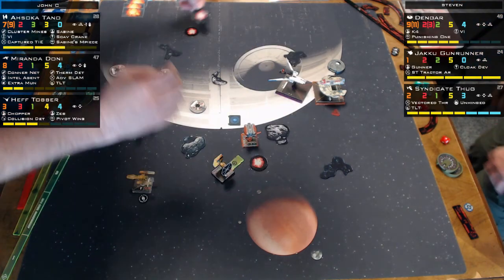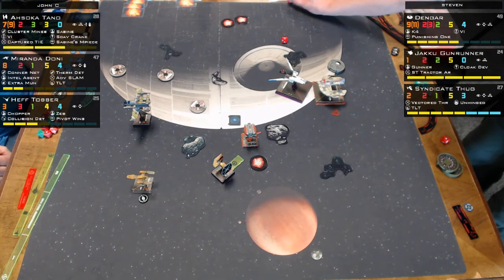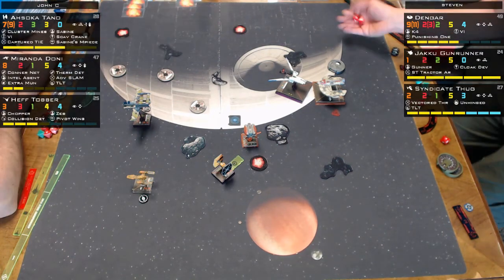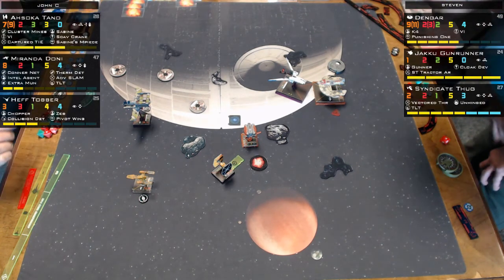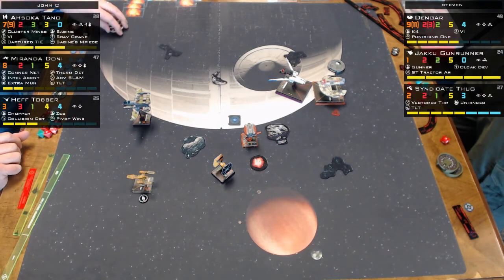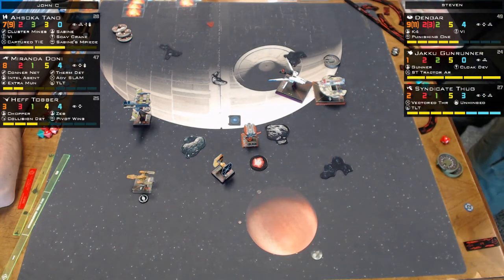One cluster mine is left on the board. The ship that gets hit rolls for damage — four dice. This is relevant because Palpatine can change results. The Quad Jumper somehow survives the cluster mine largely unscathed — the commentators are amazed. He'll take one from the thermal detonator. The Quad Jumper has somehow survived multiple explosions near it.